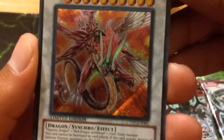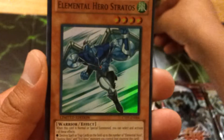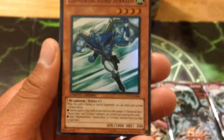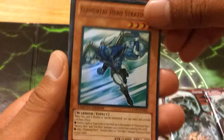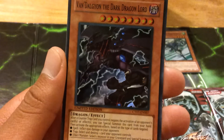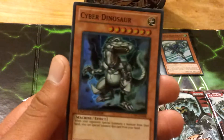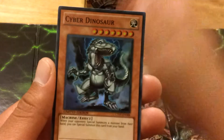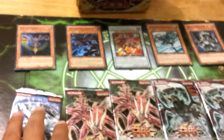It looks cool. Alright, we have that Secret Rare. And then this is the card I was talking about — Elemental Hero Stratos. It looks very cool, Super Rare. Then we have a Bond Doggy on the Dark Dragon Lord, Super Rare — looks cool. Then we have a Cyber Dinosaur and a Battle Fader. So let's dive right into the packs.